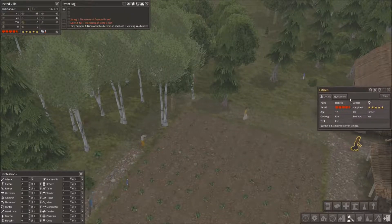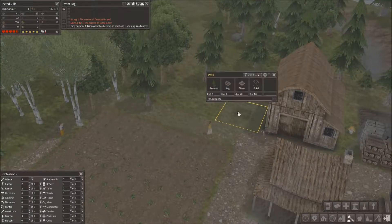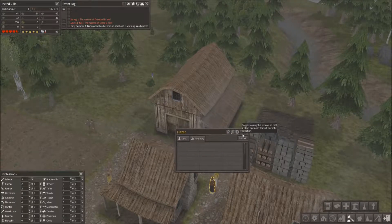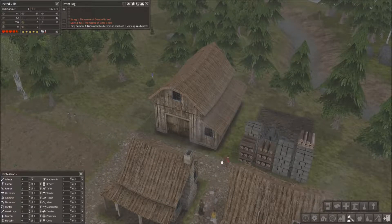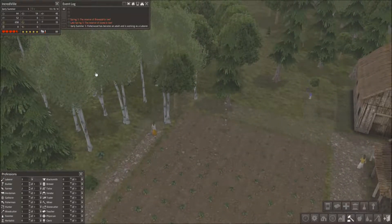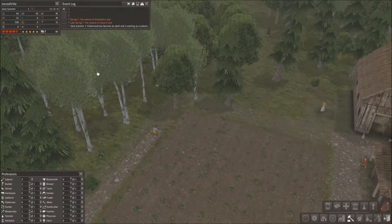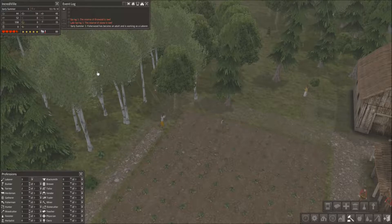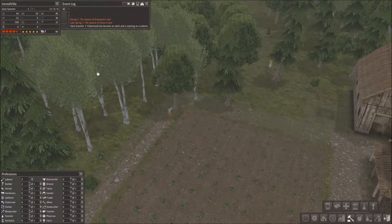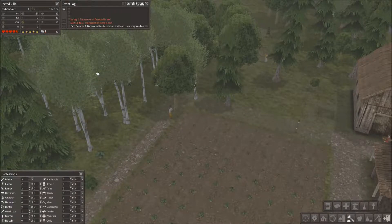Someone is moving wood — three wood and two stone. You could just drop that off there at the well, but no, you're going to be a total knob about it and take it all the way over there. Fisherwood has become an adult and is working as a labourer, so we've got another adult now, which is good.